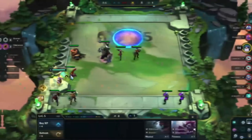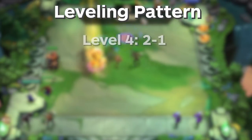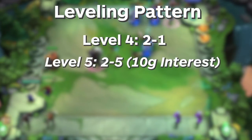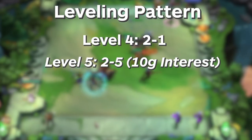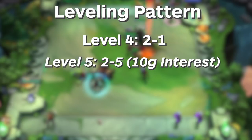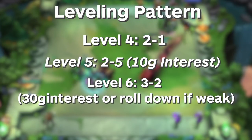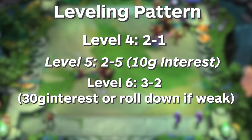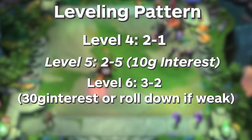A typical game could look something like this: level up to level 4 on stage 2-1, level up to 5 on 2-5, and on this stage you should have at least 10 gold to make interest. If not, you could delay the level up. Then we reach level 6 at around stage 3-2, and typically at this point in time we have around 30 gold left. If you are really weak — say you did a full loss streak in stage 2 — you could roll down at this stage as well.